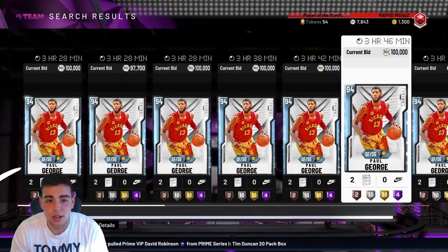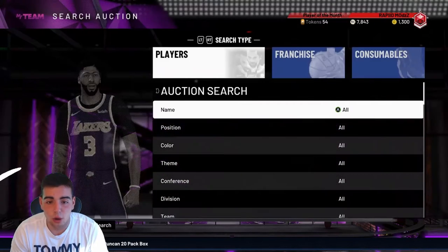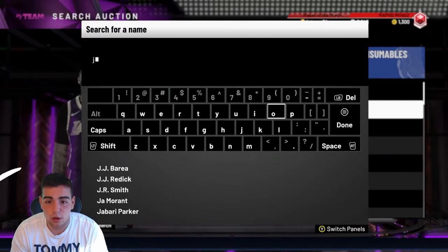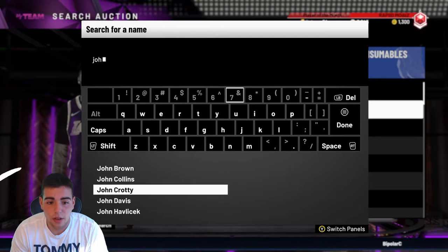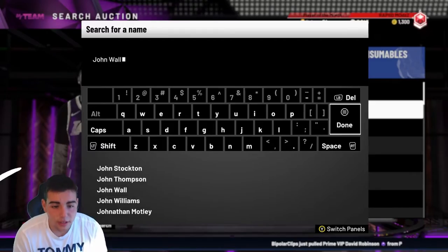Hopefully Paul George is under 100K — that would be very, very nice. We got new Paul George, new John Wall, and it looks like they're all going for bidding wars right now. Since the market is going to crash, we are going to make a ton of MT.